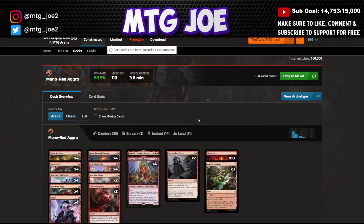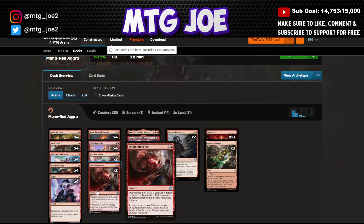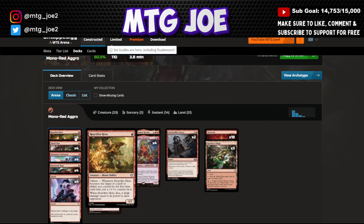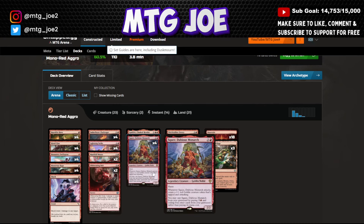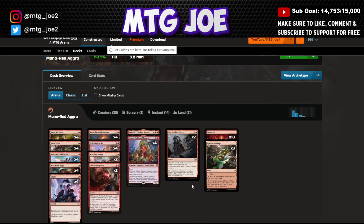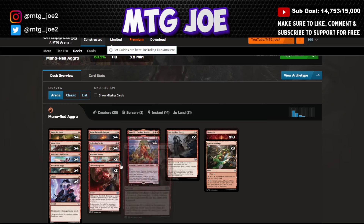Mono Red Aggro here is a different variation — more historically typical red aggro. It runs Shock and Lightning Strike for burn interaction, useful in the mirror, with Obliterating Bolt as an exile effect. This version leans on three one-drops — Heartfire Hero, Hired Claw, and Monastery Swift Spear — with one Godric, Ember Heart Challenger, and Manifold Mouse. No Slick Shot Show-Off; instead it plays Witchstalker Frenzy, and Rockface Village can haste out hired claw and mice, effectively giving all your non-haste creatures haste.